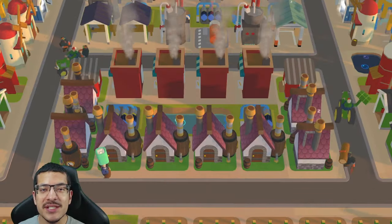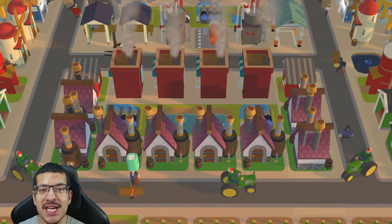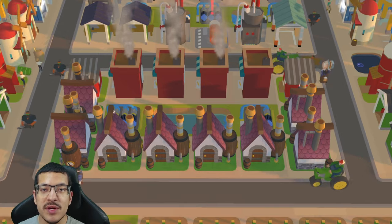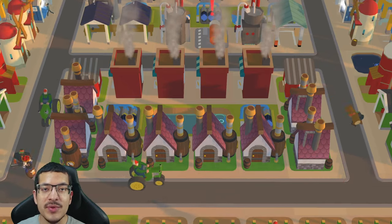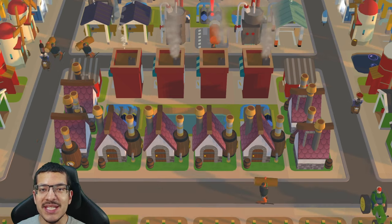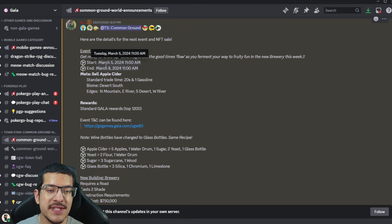Welcome back everyone. I'm going to go over the details for the upcoming competition happening on March 5th 2024, which features the apple cider meta. Apple cider is a new item and part of a new production chain that's been added to the game, although this production chain is very similar to the wine production chain since it also involves the process of making bottles. After I go over the details, I have a build here that I will be showcasing, brought to you by one of the members in the DUB community. The official details are on the Common Ground World announcements channel in the Gala Games Discord, and you can find an invite link in the description.